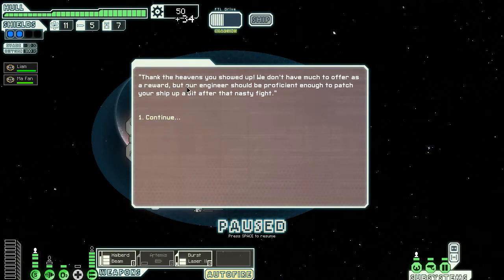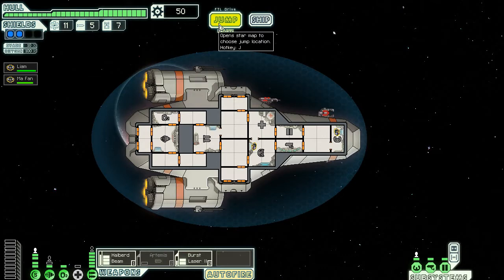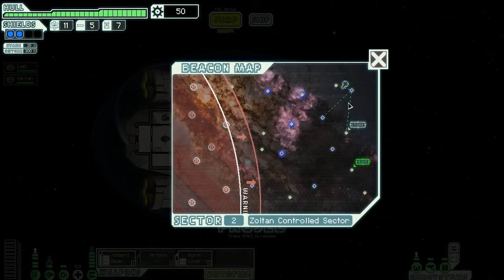I wanted some fuel as well. 'Thank the heavens you showed up. We don't have much to offer as a reward, but our engineer should be free to...' No no no no no! Why can't he stay? Can't I get... So where are we? Up. Down, down, down. Where is it in here? Nothing left. Yeah, alright then.